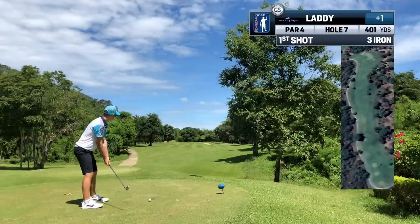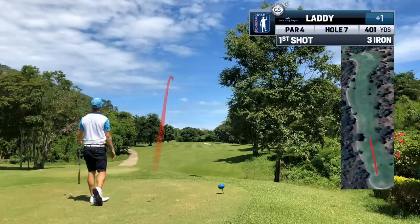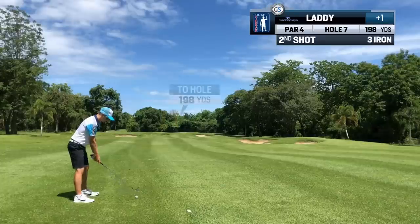Despite the length of the hole, he is comfortable with a 3-iron. The hybrid is always fighting him and wants to hook, and a hook means more golf ball donations. The shorter tee shot means a longer approach, but some days the long game just fires — and those are good days indeed.